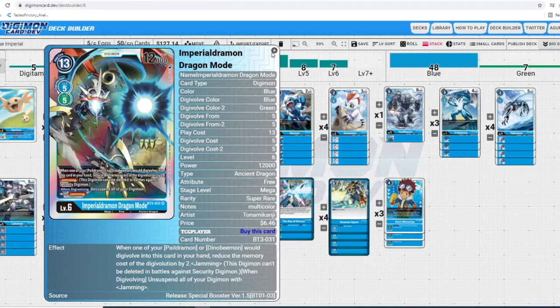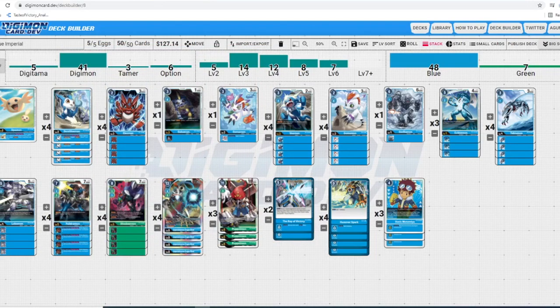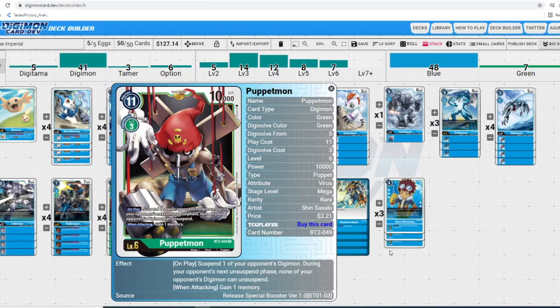Imperial Dramon is the only Mega we Digivolve into in this list because of that name dependency and because the name of the game is OTK with jamming. We do have three other Megas but we're not Digivolving into them. Let's look at Puppetmon's on-play effect: suspend one of your opponent's Digimon; during your opponent's next unsuspend phase, none of their Digimon can unsuspend; and when attacking, gain one memory. Puppetmon is 11-cost to play but you have to ignore that — this effect is unbelievable. Often you just need that one more attack, and Puppetmon buys you that extra time.